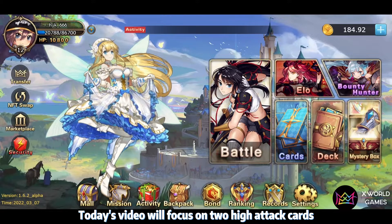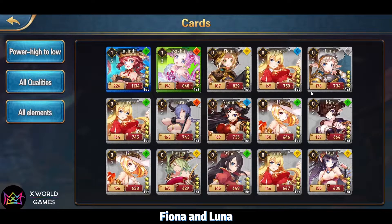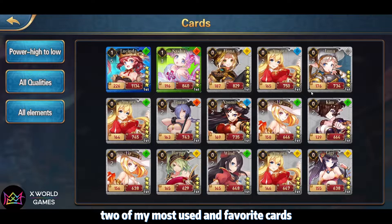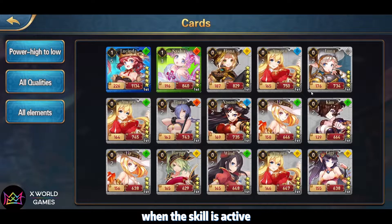Today's video will focus on the two high attack cards, Filna and Luna — two of my most used and favorite cards — both of which have a secondary attack on their turn when the skill is active.